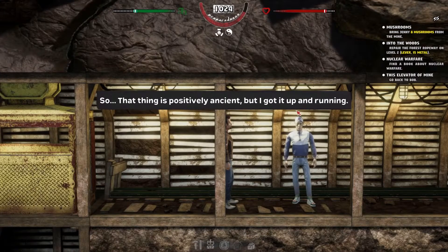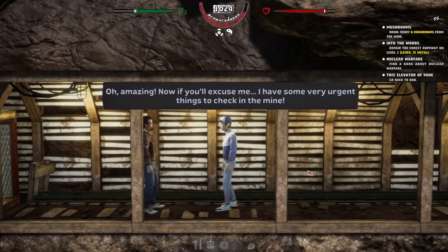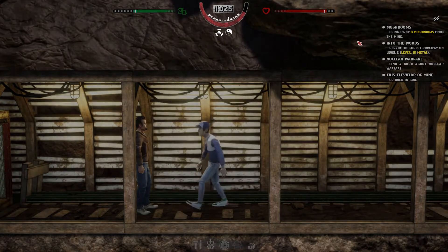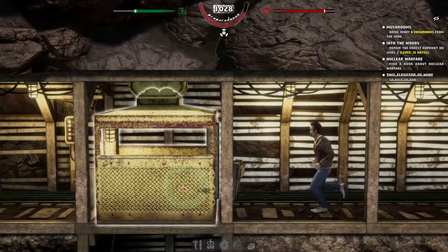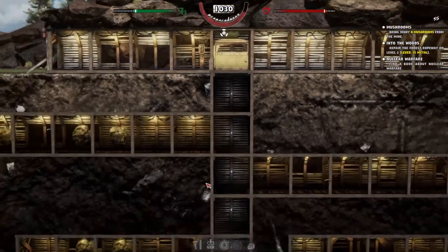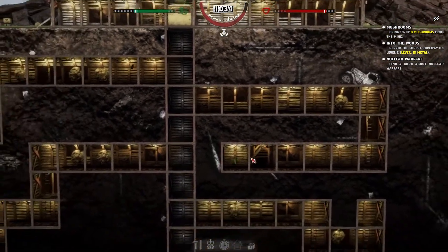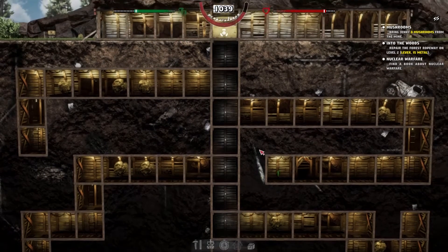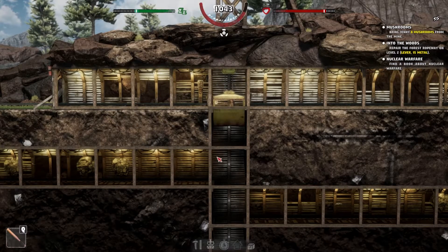'That thing is positively ancient but I got it up and running.' Amazing! Bob's house is unlocked — he's actually living here, which wouldn't be a bad shelter. But where did he go? Let me in there! Looks like it keeps going down as well. Let's head down — let's get our bat out.